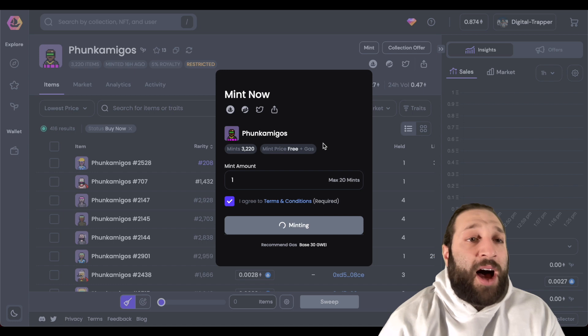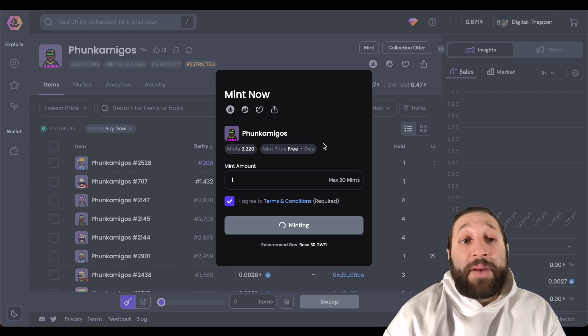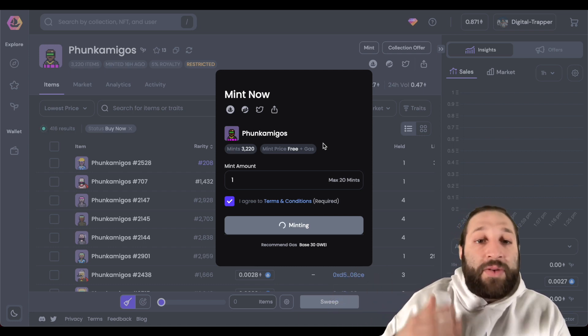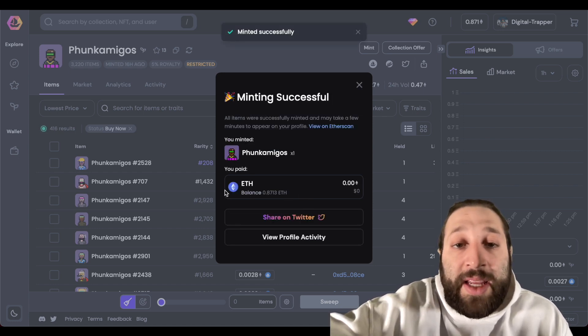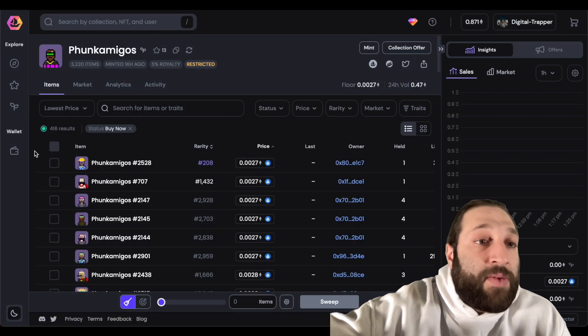We just minted a Funk Amigos right off the OpenSea Pro platform, which is honestly really cool. This will help collections mint out quicker because you have thousands — maybe hundreds of thousands — of people using OpenSea who can now mint directly. Minted successfully — you can see the amount of ETH paid.